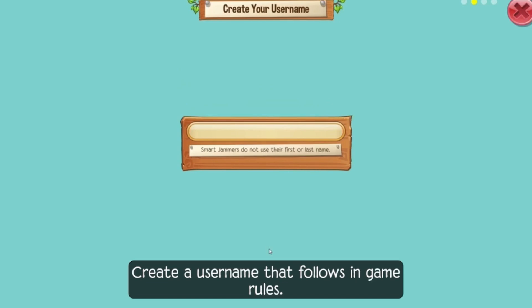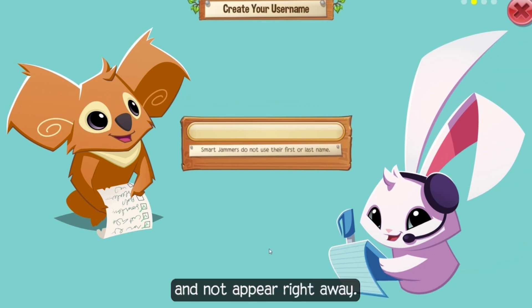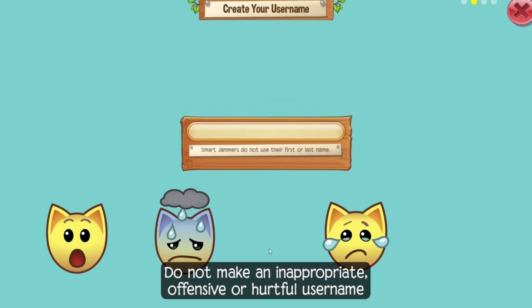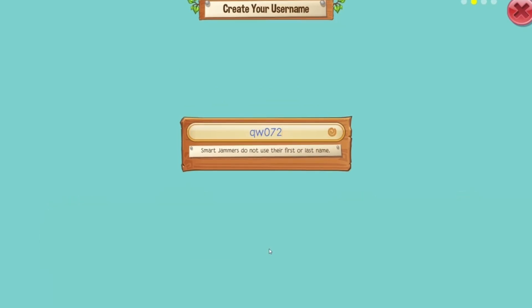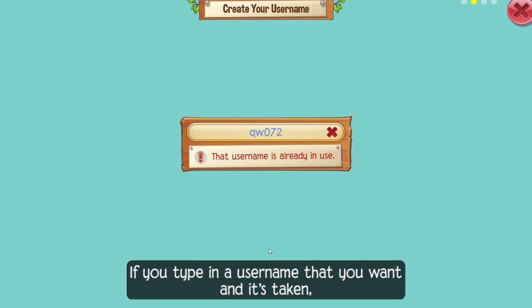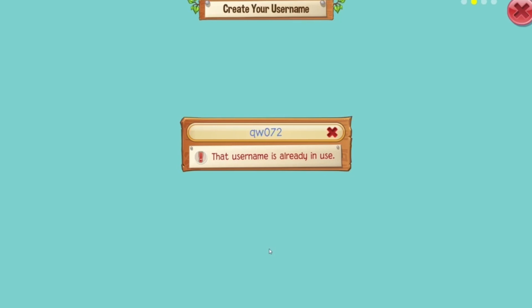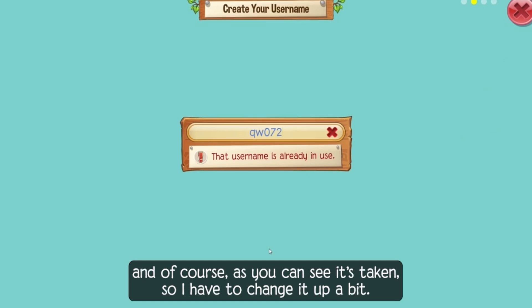Create a username that follows in-game rules. Keep in mind your username will go through the approval process and not appear right away. Do not make an inappropriate, offensive, or hurtful username that can make others upset. Create your username and click Next. If you type in a username that's taken, choose a new one or try to add something else to make yours unique. My username on Animal Jam and Animal Jam Classic is qw072 — and as you can see, it's taken, so I'll have to change it up a bit.